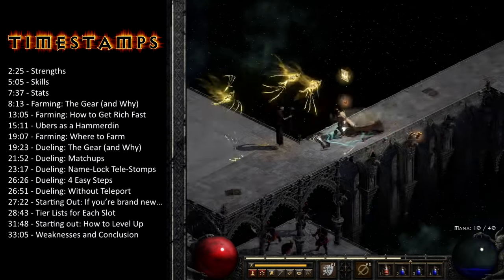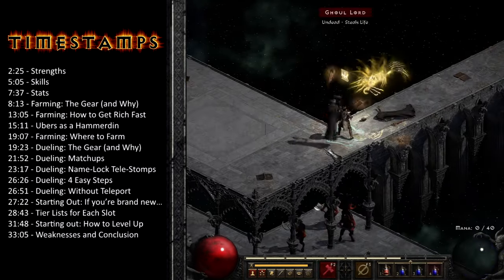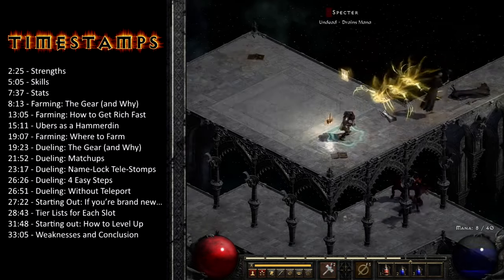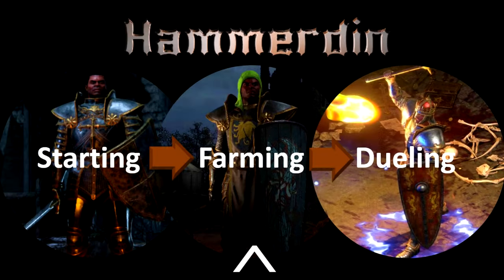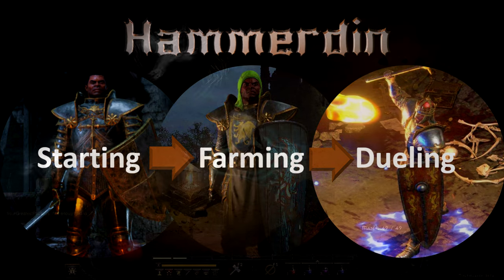Here are the timestamps if you want to skip around. My goal here is to show you the best Hammerdin setups for different situations. I'm gonna spend the most time on the farming setup and how to get rich fast, and that's the one I'll start with. But we'll also learn how to solo Ubers, how to duel people, and finally what to wear if you're poor and just starting out. But first, let's ask why — what makes Hammerdins so good?